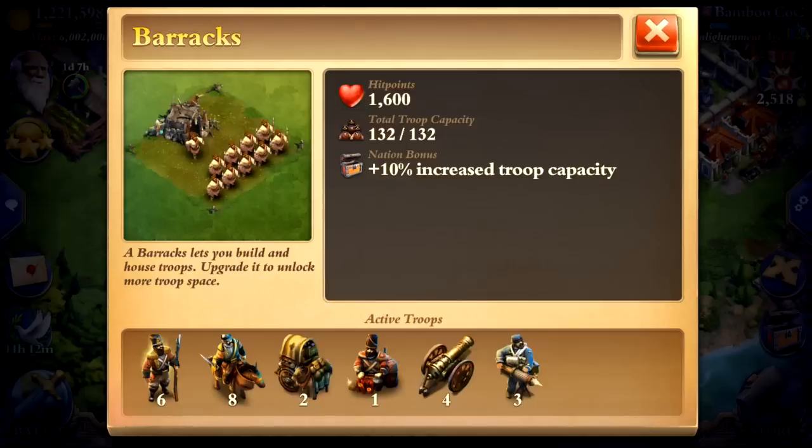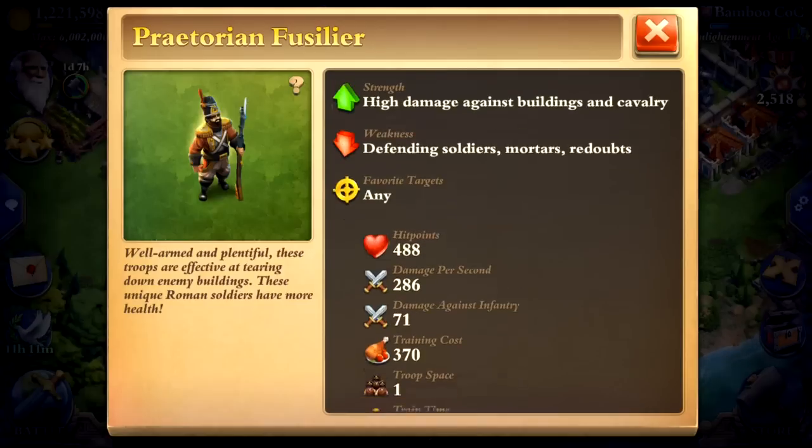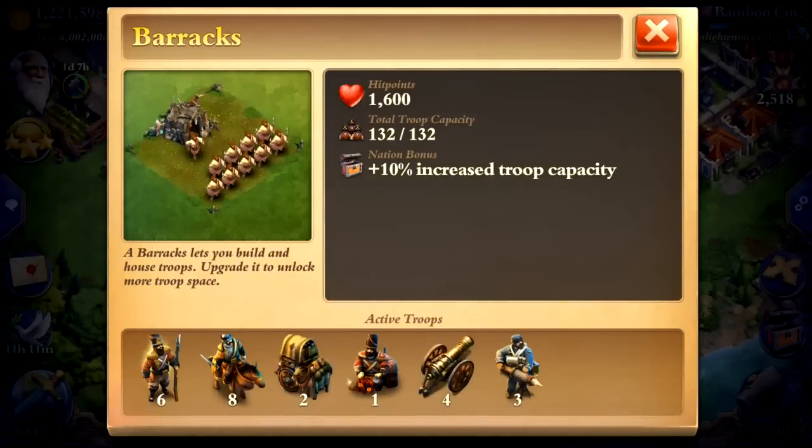That leaves six spots in this composition, so I bring the guys that are good at taking out infantry, generals, cavalry, and buildings. These guys have a lot of hit points, do a lot of damage, and I think they're far superior to the riflemen. And then obviously if you can bring your generals, you should.